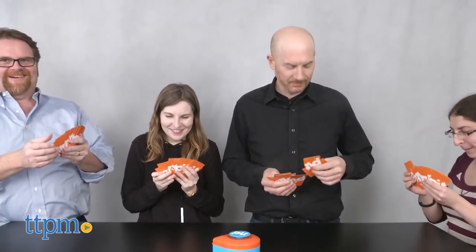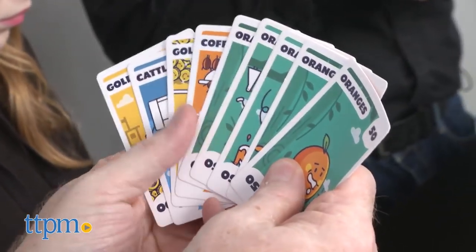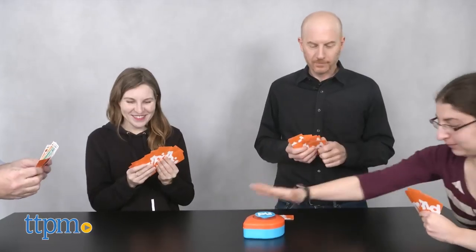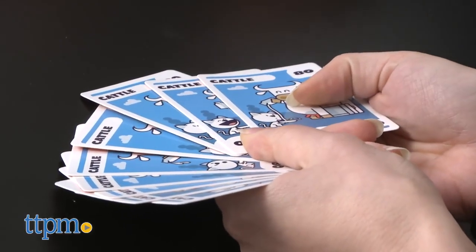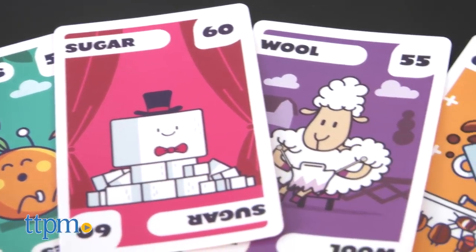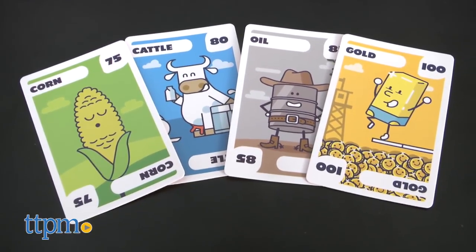Based on the open outcry style of trading in a stock exchange, there are no turns and every player attempts to collect all nine commodities of the same suit before anyone else. Commodities include oranges, wool, sugar, coffee, corn, cattle, oil, and gold.